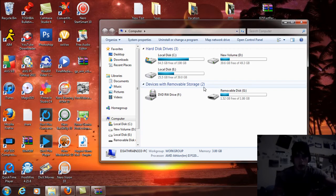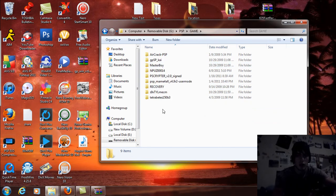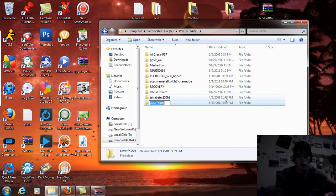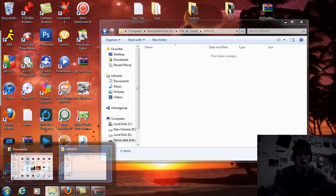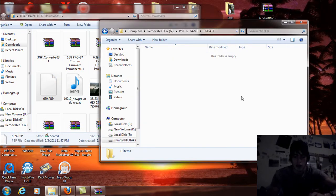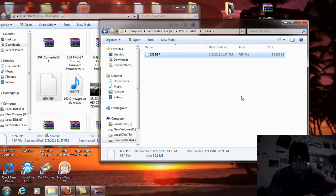On your computer, go to PSP and then Game. Right-click and make a new folder — call it UPDATE in capital letters. Open up that folder and come to where you have your 6.39 PBP downloaded. Drag and drop that into the PSP's game folder and let that copy over.